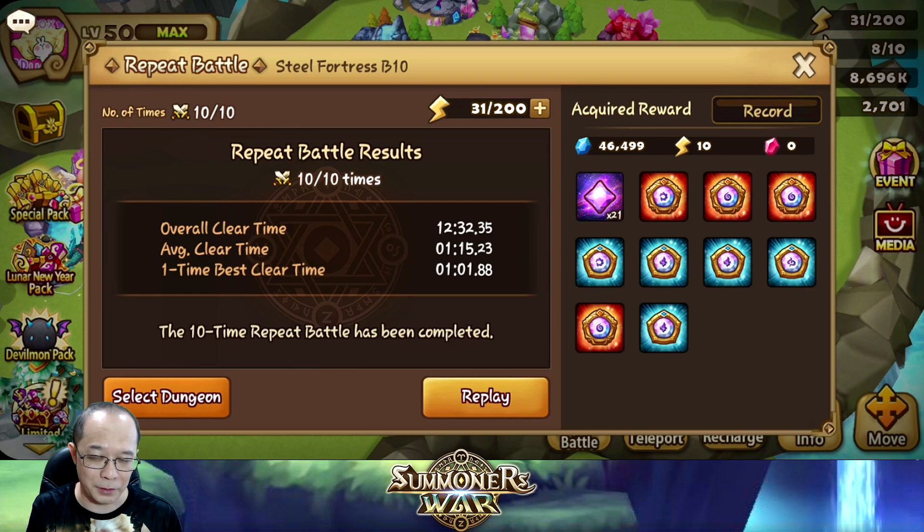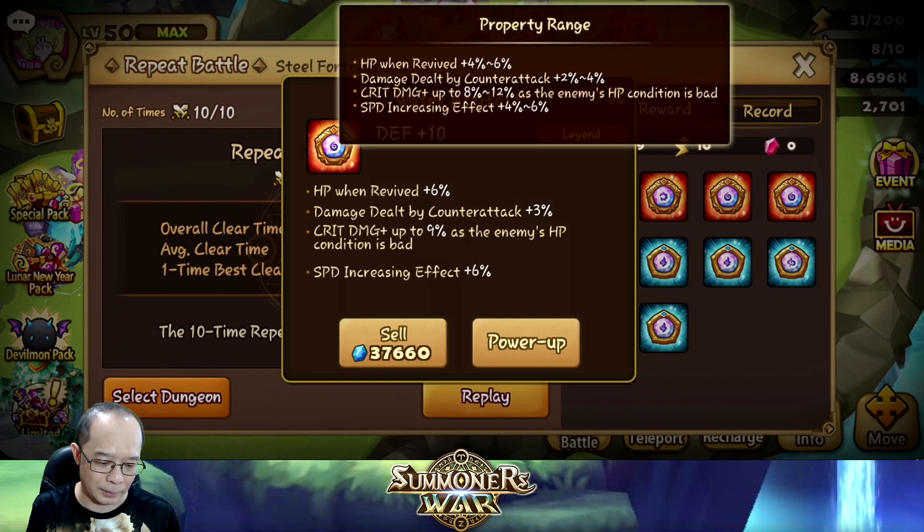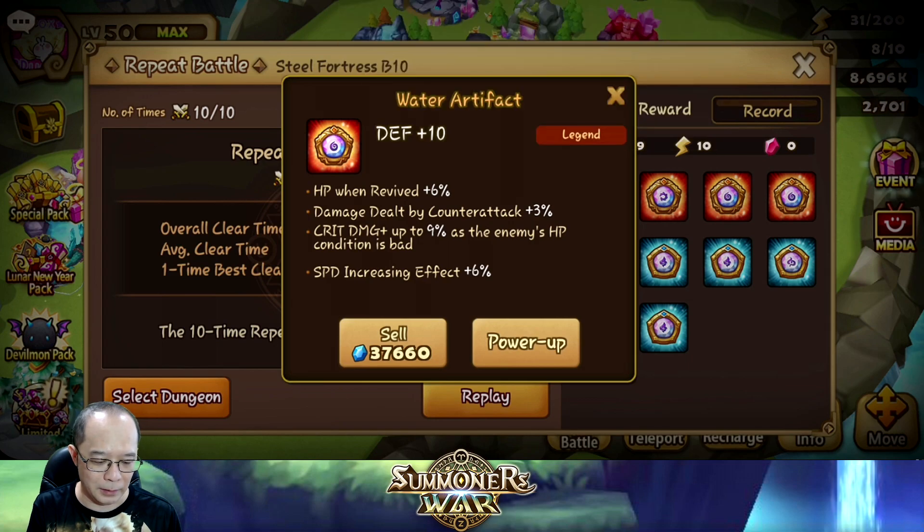This one is the first legendary I got after the new patch. It's also a defense artifact, so it's good for my Ikaru again. It has HP and revive, damage dealt by counter-attack which is nice, crit damage up to 9% as enemy HP condition — that condition is bad. That's a new sub property. Then we have speed increasing effect from 8 to 12, so I have 9 again — not a very high one. The HP on revive is the highest speed increasing stat but that doesn't really matter.